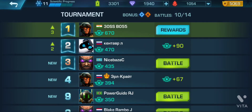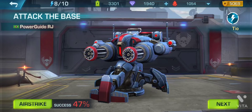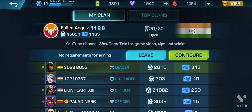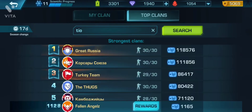First of all, find the player. Look for his clan — he must be in a clan. So the clan name is Teo. Go to the search of the clan and search the clan name there.